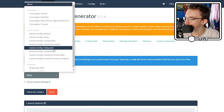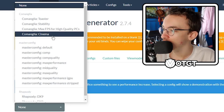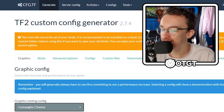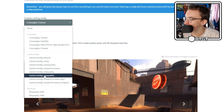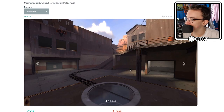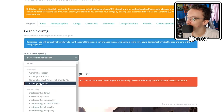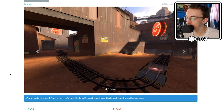We've got master config, we've got Comanglia's configs, we've got Rhapsody. I personally just went for Comanglia Cinema because this is the best TF2 can look. Obviously if you want to check out other ones, you've got master config max quality — TF2 is an old game so max quality still looks pretty dated, but that's what I'm going to be going with for the base.